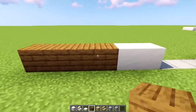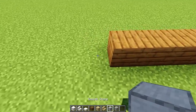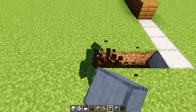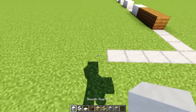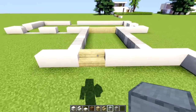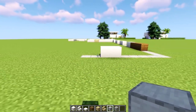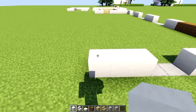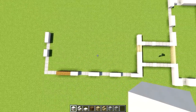Now let's switch to spruce wood. In the far end place one, two, three and four. Then smooth stone — dig down one, two, three and four and fill that with smooth stone. Counting: one, two, three, four and five — so it's four from this side and five from that side. Then smooth quartz — one and two, dig down one and two — that's going to be smooth stone. This area here is going to be a window, and it should be meeting with this staircase perfectly.